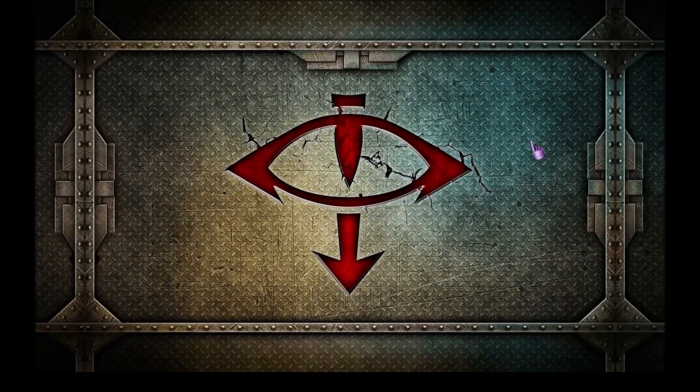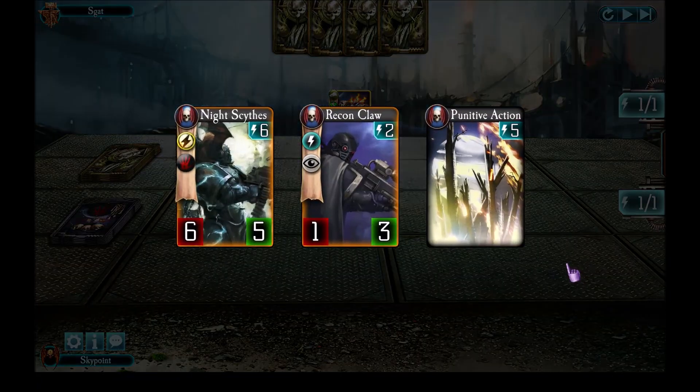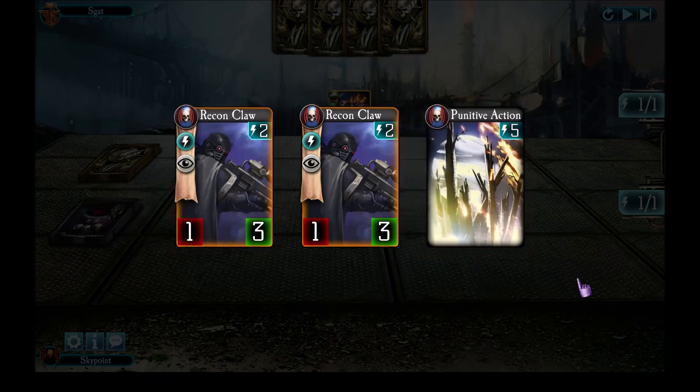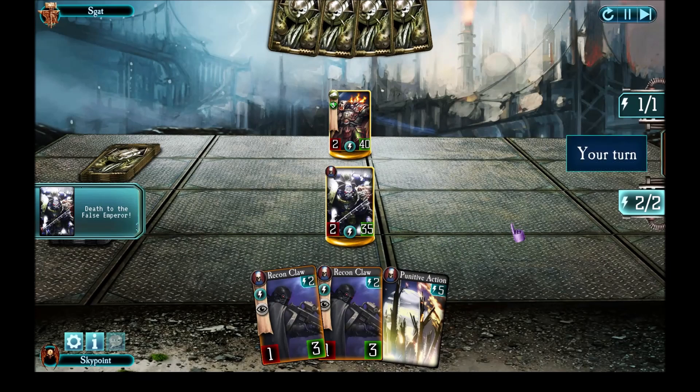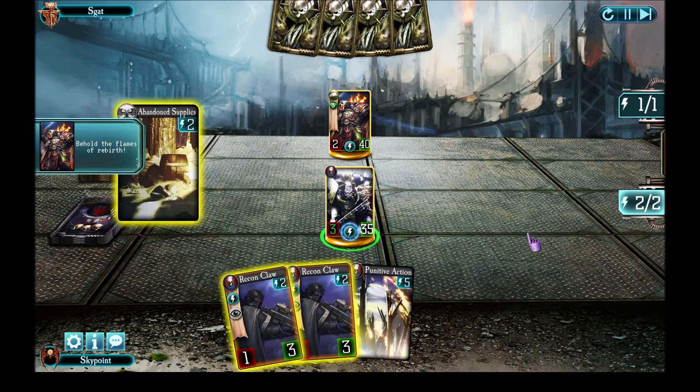We'll begin with Vulcan. Skat is a really good player in the game. Coming up to my initial hand, Recon Claw I always love to keep. Night Sides and Punitive Action are a little too expensive for now. A second Recon Claw and Punitive Action came back — I guess that's a hint that I'm going to have to use it during this game.